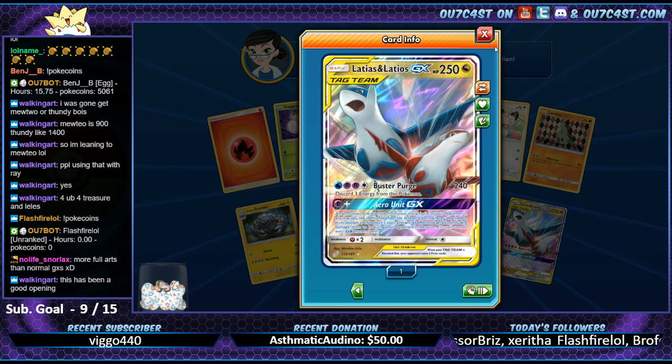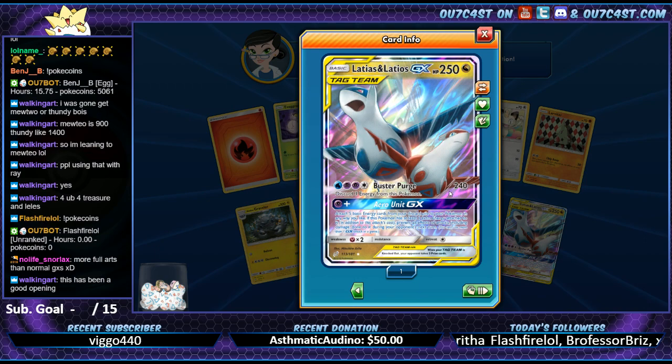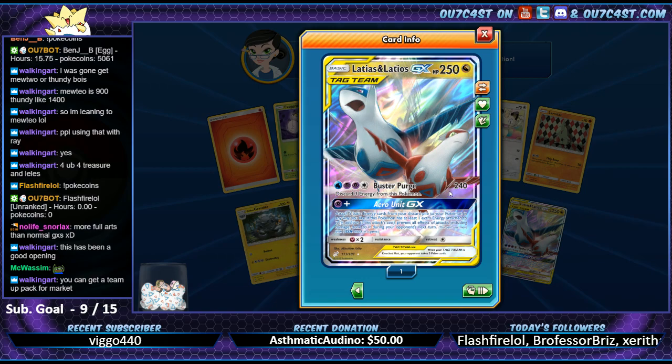Oh - Latios and Latias. Something new! Buster Purge - discard three energies from this Pokemon, does 240. Now this card, if you can get it out quick with a couple double dragon energies, you can hit them hard really quick.